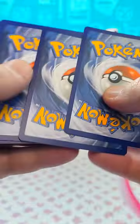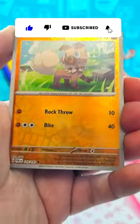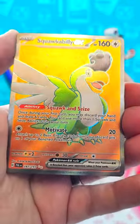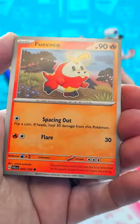Let's go ahead and take a quick look here — Paldea Evolved. Not a lot opened on this channel from this set, so let's see if we can get anything out of it after the energy. Rockruff. Oh hey, a Squawkabilly EX! That's pretty cool. I'll take that one. Very nice.